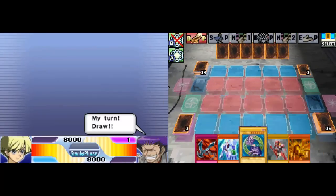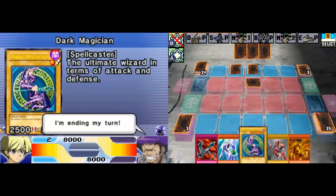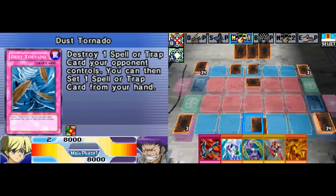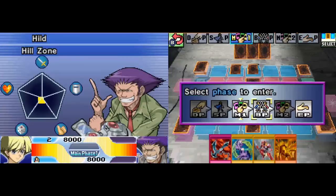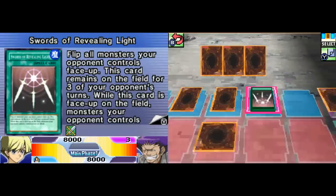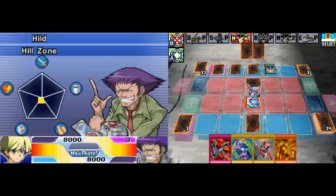Draw. I play Dust Tornado face down - that's definitely something I should put face down. Ghost Gardener in defense mode. I don't want to risk attacking right now. Opponent plays Swords - lovely. Doesn't matter to me, I can get rid of it whenever I want to.